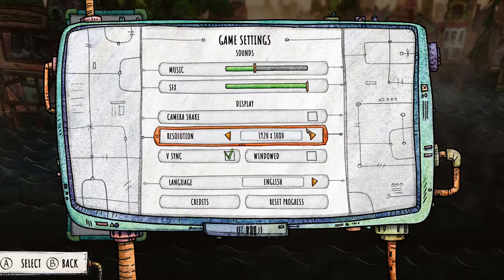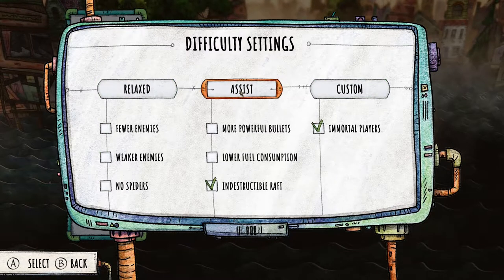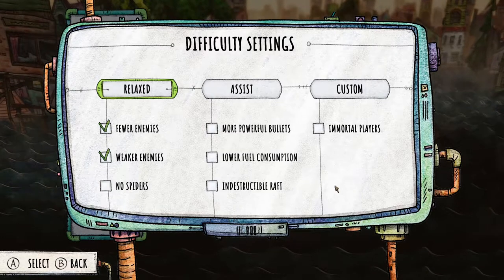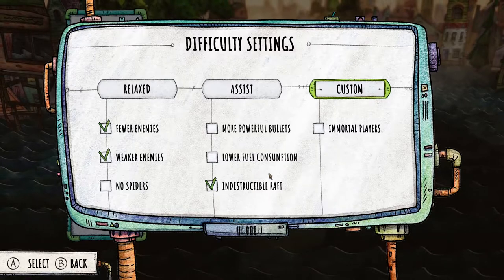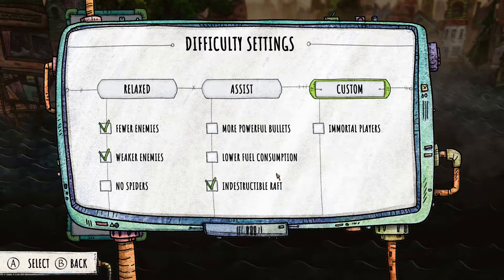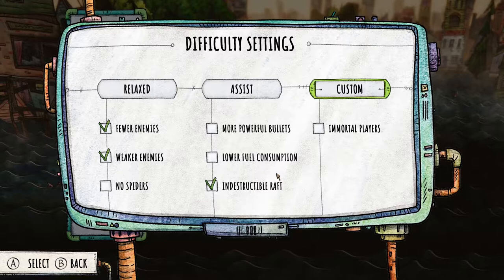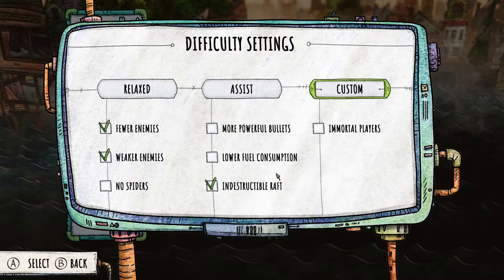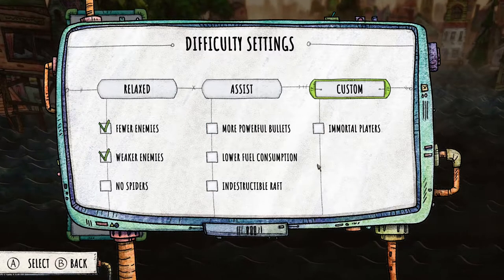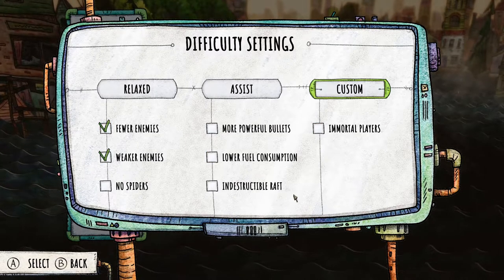The last option is your difficulty settings, and I really like this. You can have it as relaxed, assist, or custom — so you can have whatever you want on and mess around with it. You can have it really easy with an indestructible raft, which if you are playing on your own I would probably suggest, since the AI isn't that smart and you don't really have that much control of your ship. If you're playing solo and just want to chill out, collect some stuff, and play through the levels, an indestructible raft is going to be more for you.